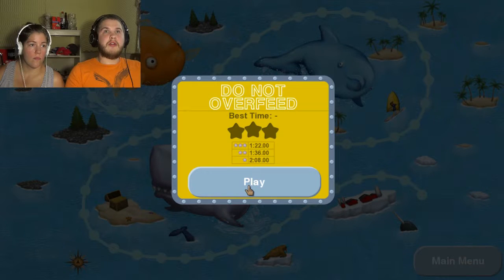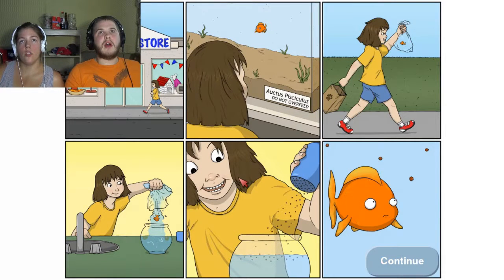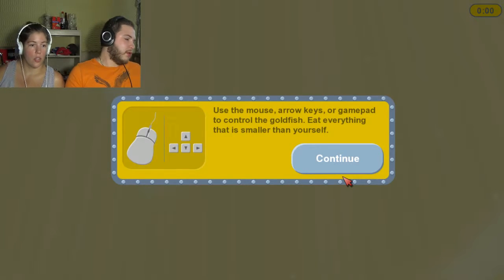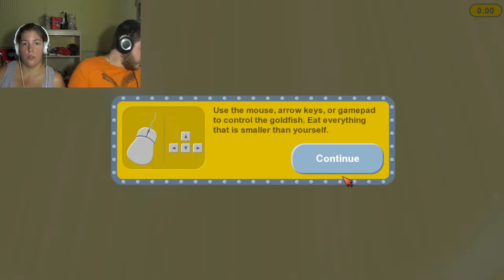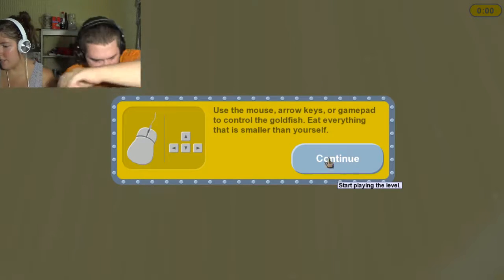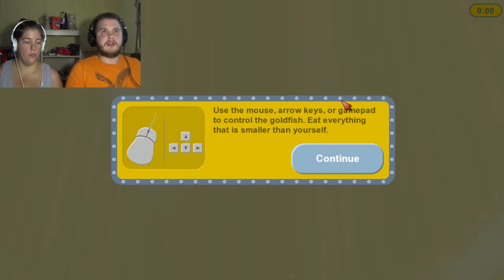We're going to do the same thing we did in Tasty Planet — switch per level. I'm going to see if I can use the keyboard in this or not. Do not overfeed. Best time: 122 for three stars. Okay, it's a star system, not gold. Local pet shop. Octus Piscillus. Do not overfeed. What is this little girl doing? She's going to do the world. Use the mouse, arrow keys, or gamepad? No — try it. Is it still plugged in? It is. Awesome. I'm going to try it.